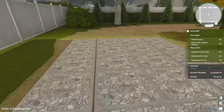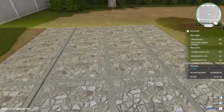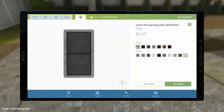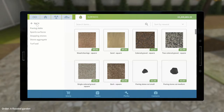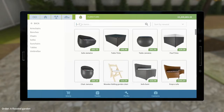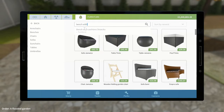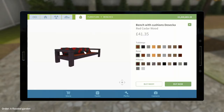On this section she wants the Hearth Veias and the bench with cushions — Deseca. She wants two of those bench with cushions Deseca. So it's a big wooden sort of campy bench. Let's go into furniture and find bench with cushions.